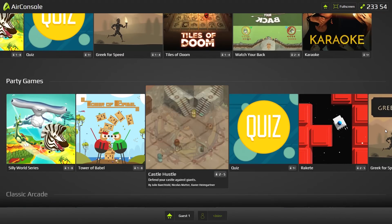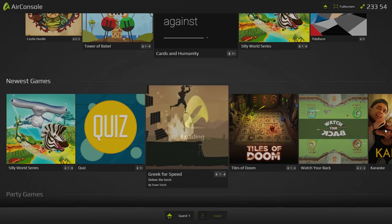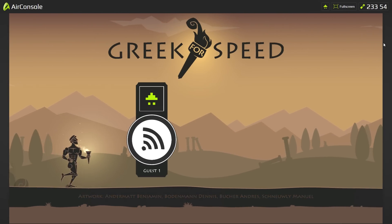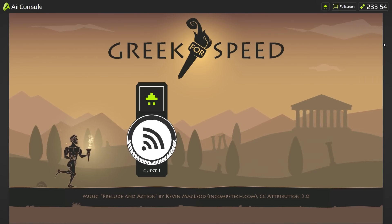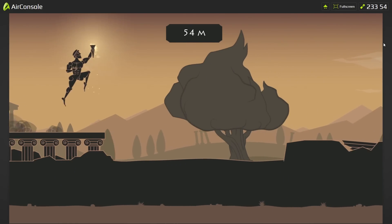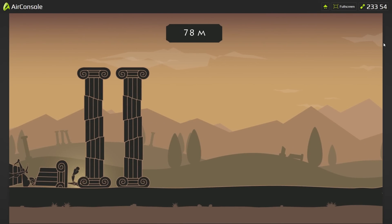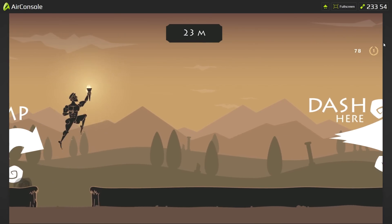I need to close my preview window because the delay out of the corner of my eye drives me absolutely bonkers. Let's try Greek Race — I'm thinking this is an endless runner type game. Alright, I am Guest One, ready to go. I can dash and I can jump — two buttons. I'm a Greek soldier, basically like Hercules, with two abilities: I can dash through old broken masonry and I can jump.